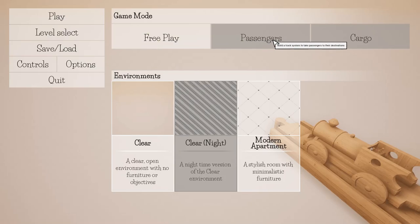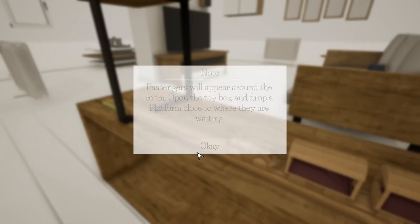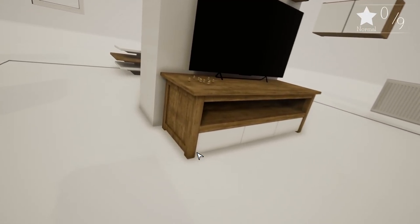We can play free play, passengers, or cargo - though cargo is not in the game just yet. Free play is where you go if you want to build some crazy train tracks, and passenger mode is where you go if you want a little bit of a challenge. So we're gonna go to the modern apartment and get right into this.